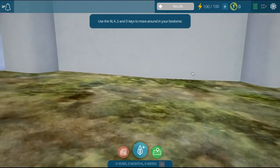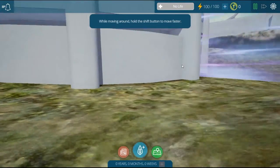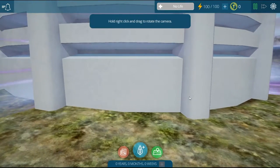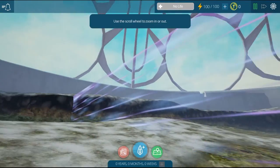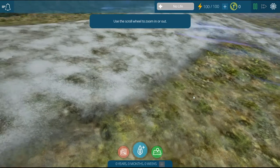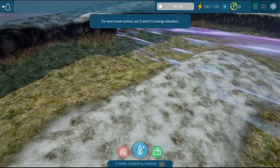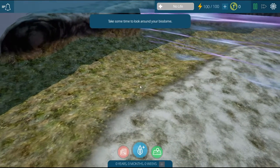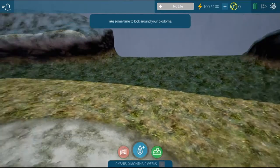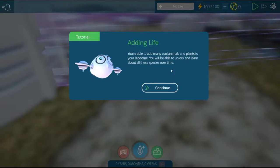Okay, the controls - use the WASD keys, hold Shift to move faster, hold right-click and drag to rotate the camera, use the scroll wheel to zoom in or out. To control elevation you can use Q and E. Take some time to look around your biodome, and when you're ready to move on press Continue.